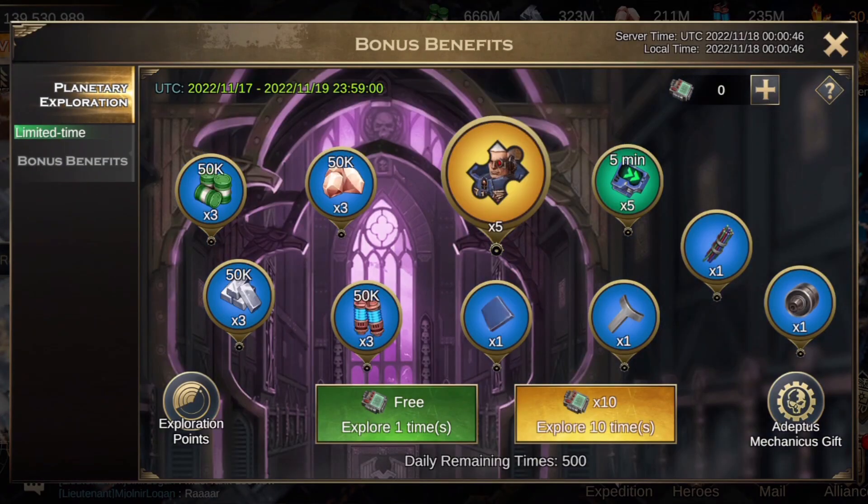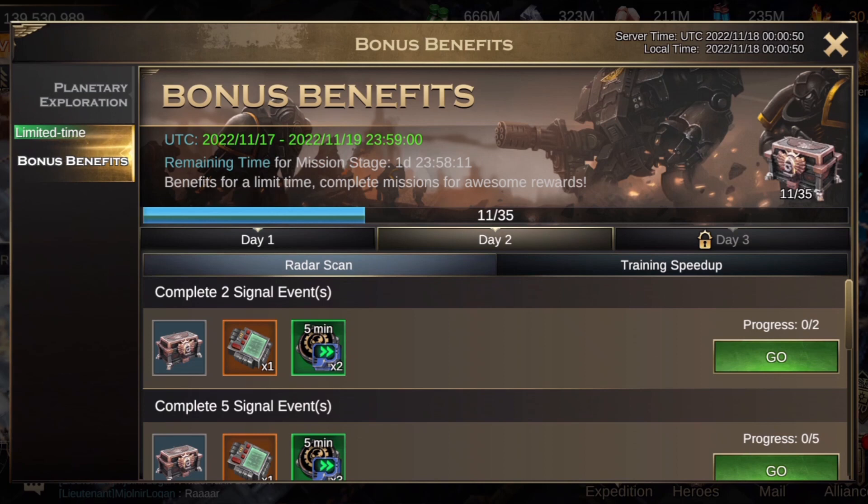So what are we looking at in terms of bonus benefits? Day two: radar scan — easy, just do your scan. And training speed up, so I can unload a load on the training speed up already.